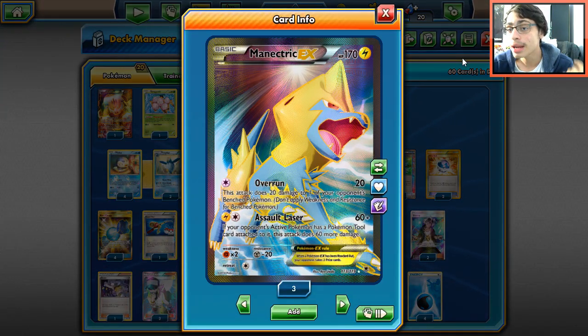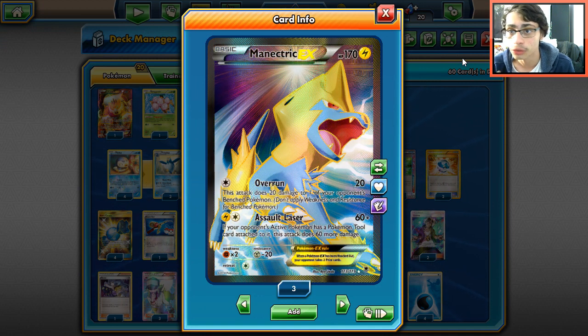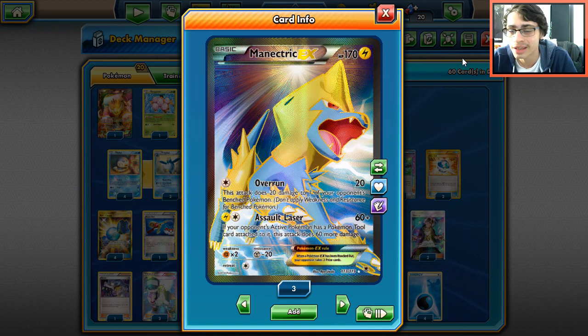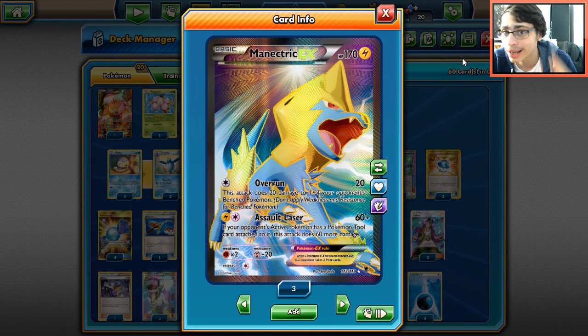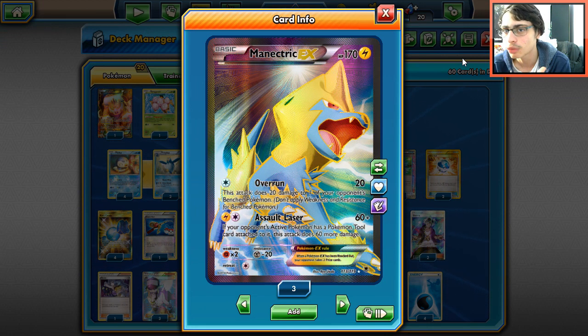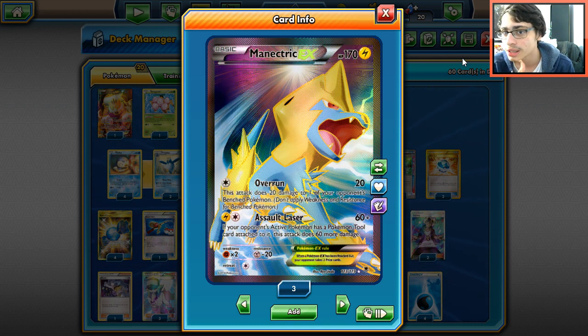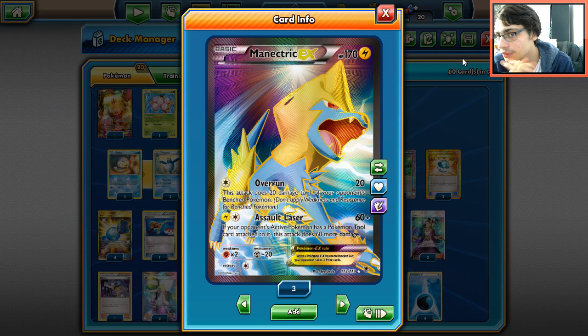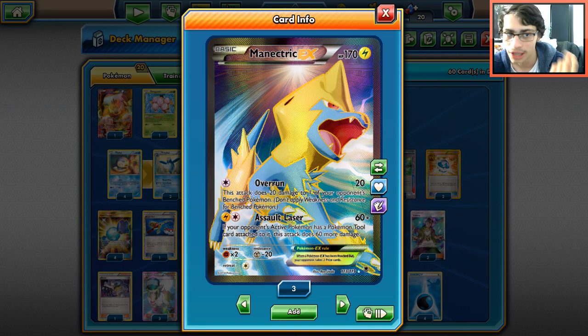We also play one Manetric. Mega Rayquaza is a popular deck in Expanded and so is Volcanion, plus anything else weak to Lightning. Assault Laser is a great attack — for two energies you can do 120, or 150 with a Choice Band. We also have Overrun, which is like a dumbed-down Hammerhead, mainly focusing on that Lightning typing advantage.